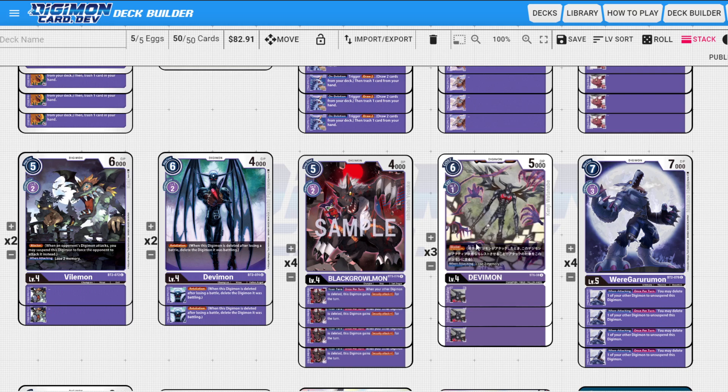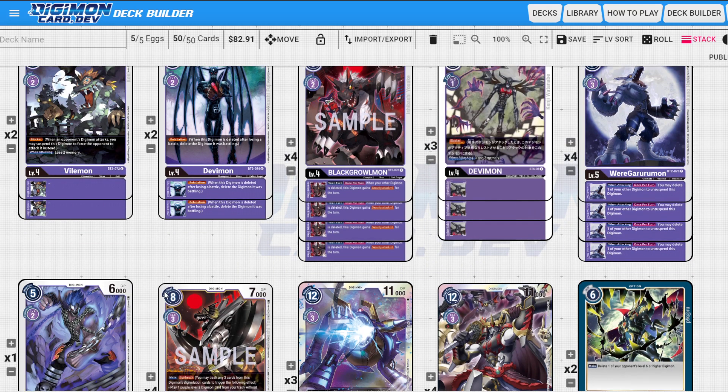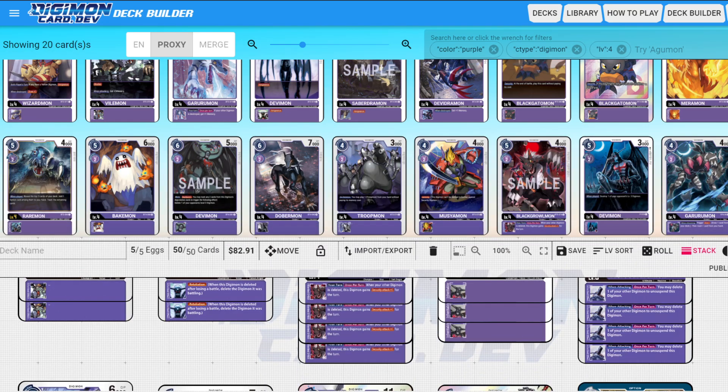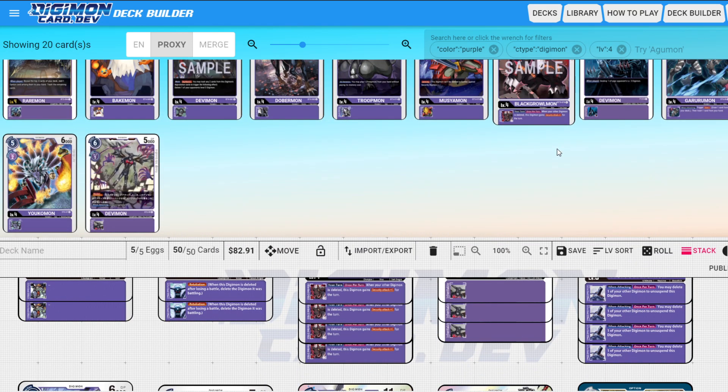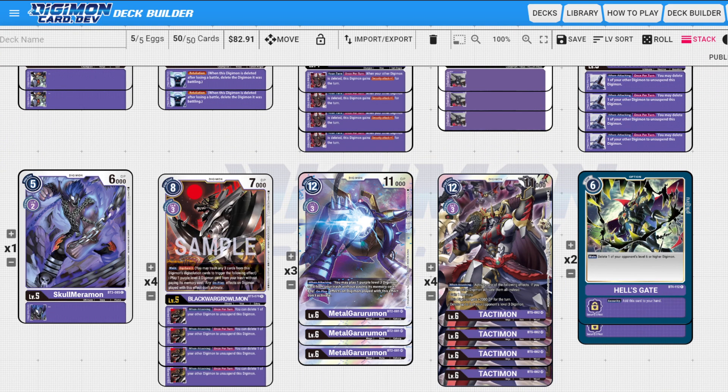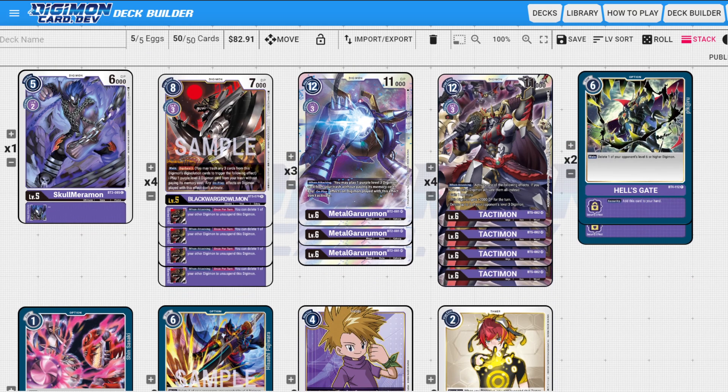As for level fives, we're just playing a random Skull Merrimon to fill out the level five count — you really need to find your level fives. Skull Merrimon is the cheapest hard-drop level five and I don't really want to play Chimedramon in this build. Realistically, we're chilling with a digimon in the raising area until it's built up to what we need, and then being able to hard-drop this and evolve into one of these guys is good enough.